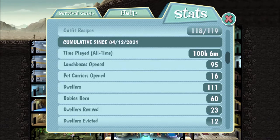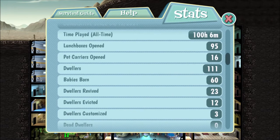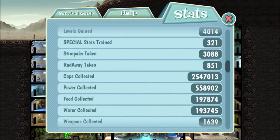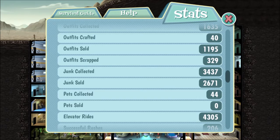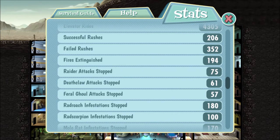I have already opened 16 pet carriers. I got a few pets that are useful — others are mostly junk. The most useful ones are those that make you return from the wasteland much faster. I used to have 111 settlers but evicted 12 of them. I have collected in total 2.5 million caps, so I was almost always at the peak of 1 million caps. Most of the other stats like junk and pets are not really important, but you can give them a check.